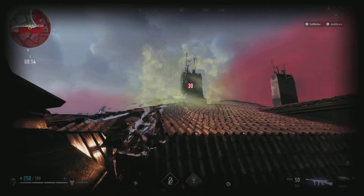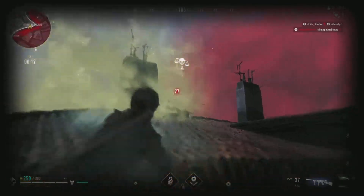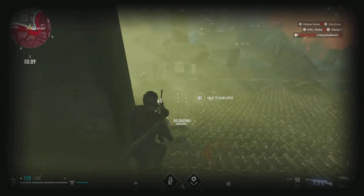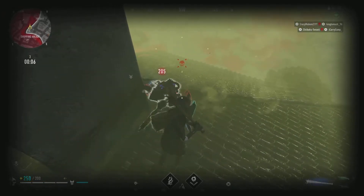Here's another example of using traps effectively. As you can see, this player did not see the trap and started taking a lot of damage. We were able to get the down on this player without taking any damage ourselves. I cannot stress enough how important it is to know where to place traps.